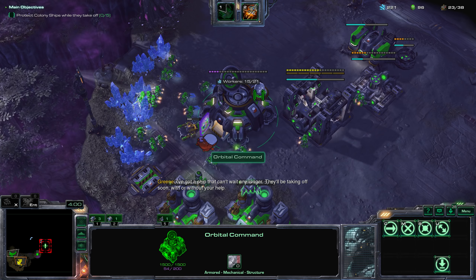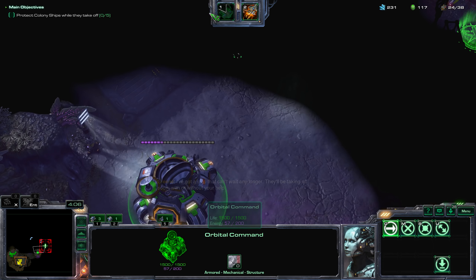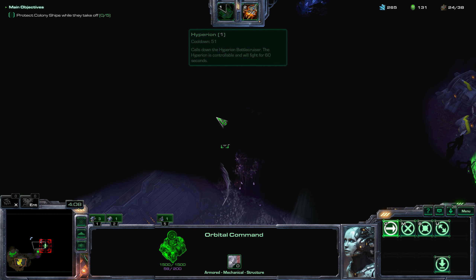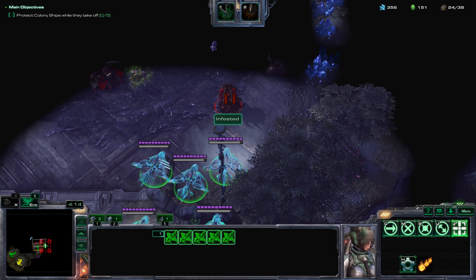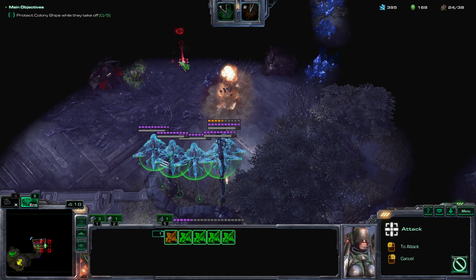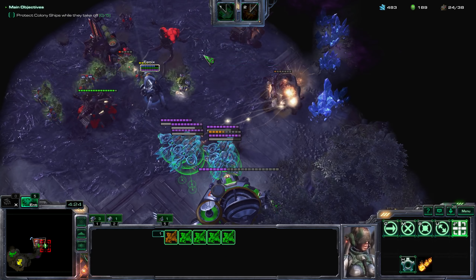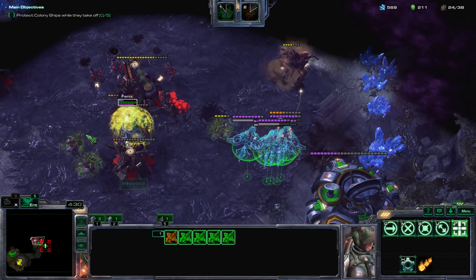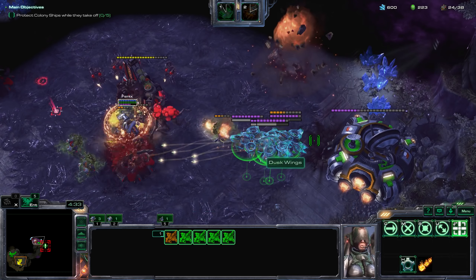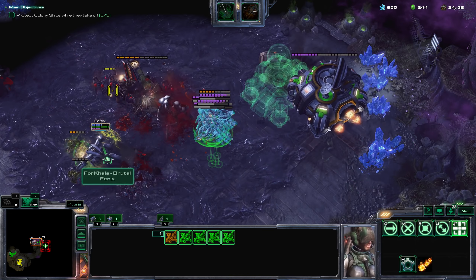Lift off. Banshee airstrike ready for deployment. I actually want to clear out this area first, so I'm calling down an airstrike. I want to get an expansion first and foremost — clear that out, then clear these bases. The ally is clearing out the area as well. Clear out the base so they will stop producing stuff.